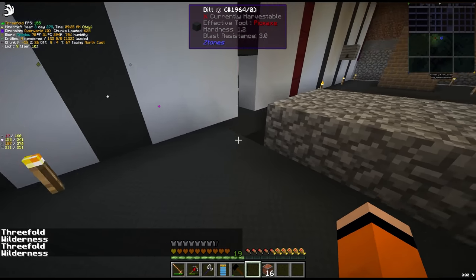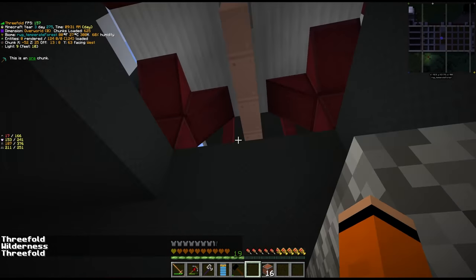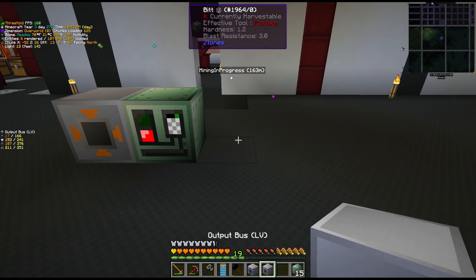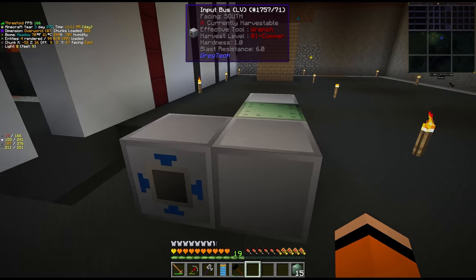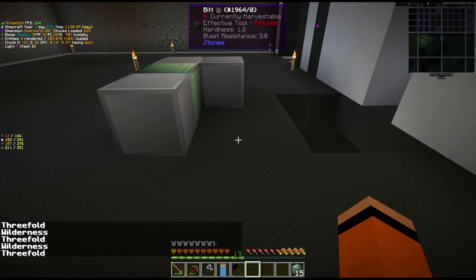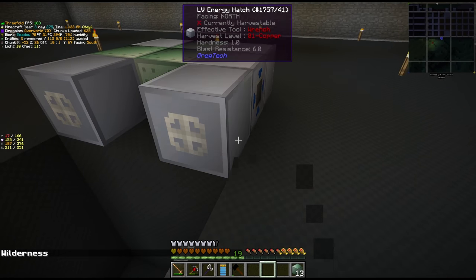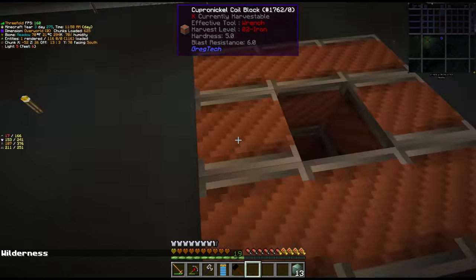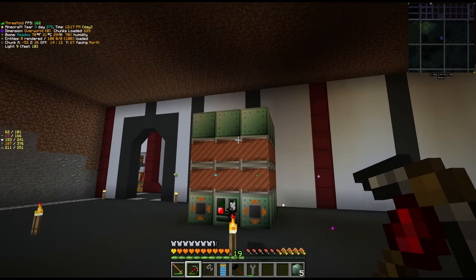I've got a space marked out on the floor and built a little service tunnel underneath — that's where we'll run the steam from the tank. Let's see if I remember how to build one of these. Controller goes up on the front, input bus on the left, output bus on the right. The hatches can go anywhere but it makes sense left to right — input hatch also on the left, and the blast furnace may give fluid outputs so we'll leave a spot for an output hatch. Two LV energy input hatches on the back, maintenance hatch on the back, coils in the middle, heat proofs on top, and the muffler hatch facing up. There we go — we've got a blast furnace!